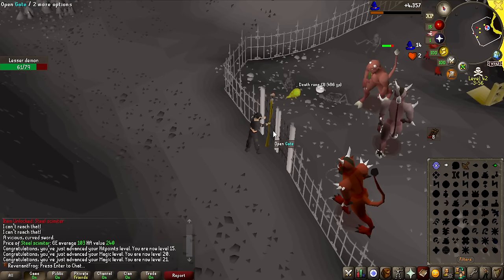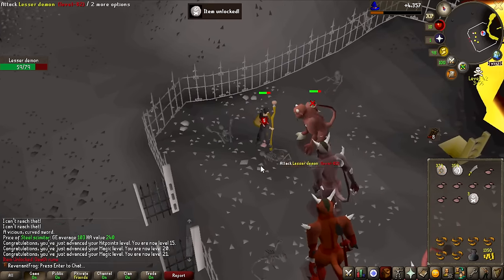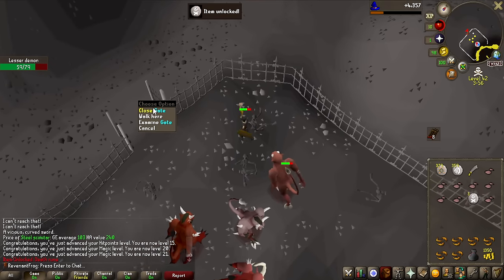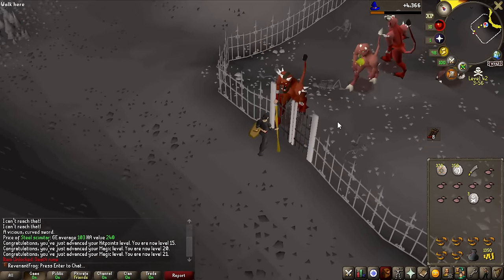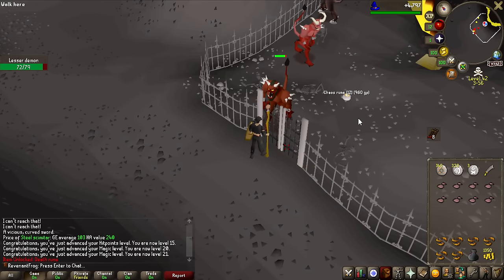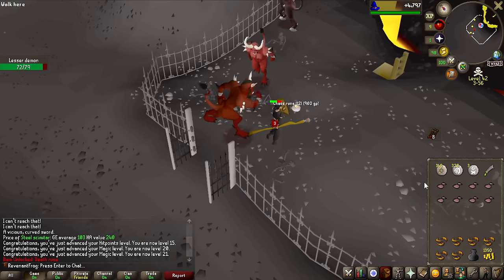We have another massive unlock coming in — I'm going to sneak in and try to pick this up. Death Runes are going to be super useful for higher level magic as well. Right now I'm probably going to be selling them to keep the money, but in the future that's going to be good. That is the last type of rune I actually needed to unlock from the Lesser Demons — Chaos Runes obtained.